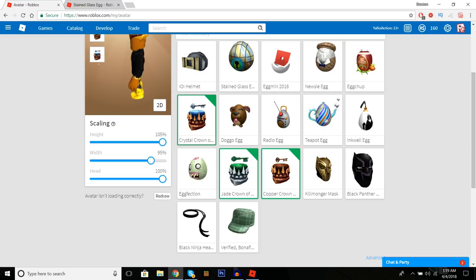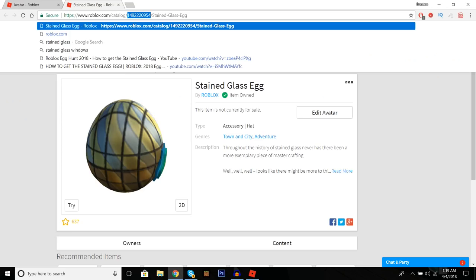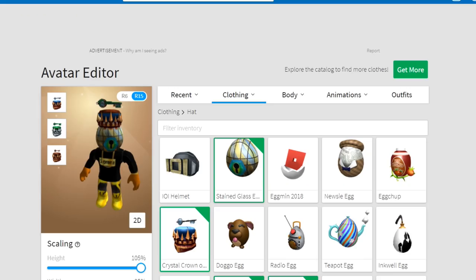Scroll down to Advanced and it'll ask for the Asset ID. What you want to do is grab the ID from the URL — copy it with Ctrl+C, paste it into the Asset ID field, and boom — now you have all of it equipped.